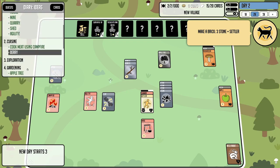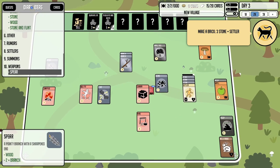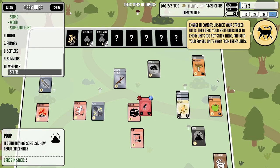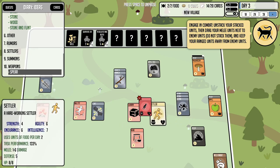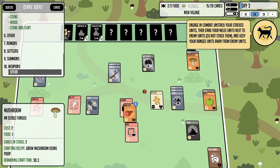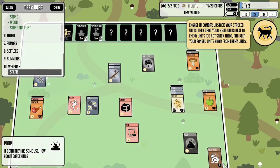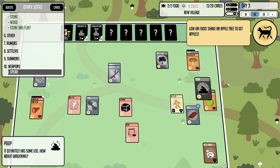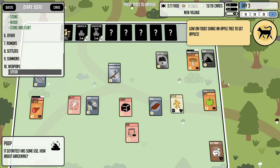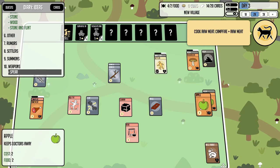Let's get back to the ideas list. Recipe: make a brick — three stone and a settler. A rat appeared — did it just steal something? I think it took my mushroom. We killed it though — we held our own. We'll save the poop and put the mushroom in it. The brick is done. We're a little low on food so let's shake the apple tree — it's a foily tree so let's use it.